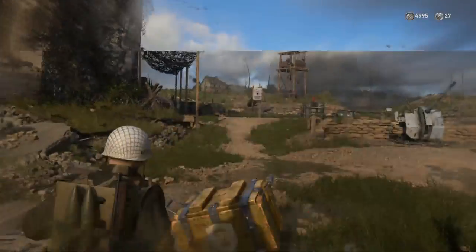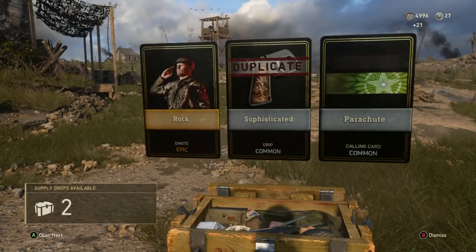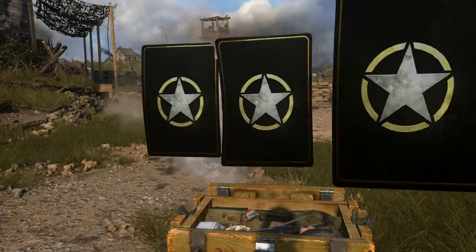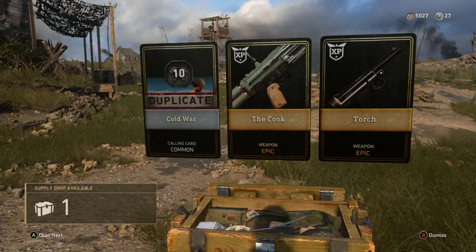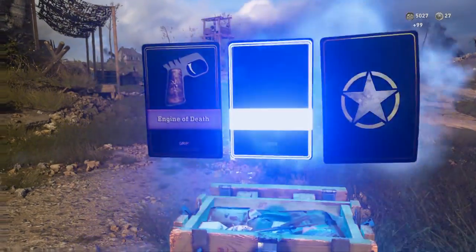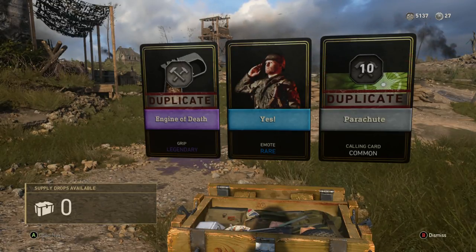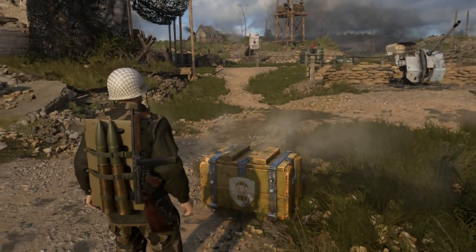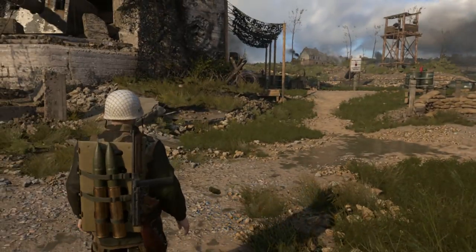I got an epic from a common supply drop — that's kind of epic. Two epics from a common supply drop? I think these are my common ones. I got a ton of credits too. I hope those were my common ones, because if they were... yeah, they were my common ones. Jesus, that was awesome.